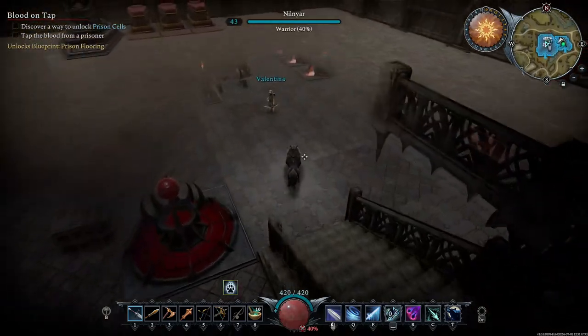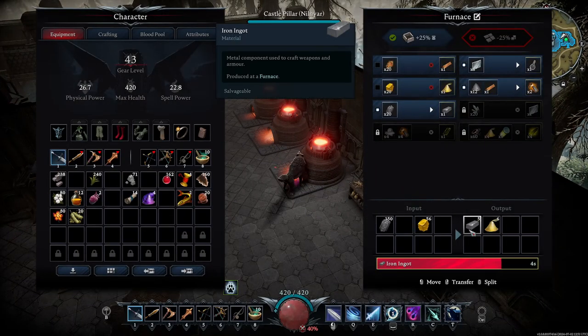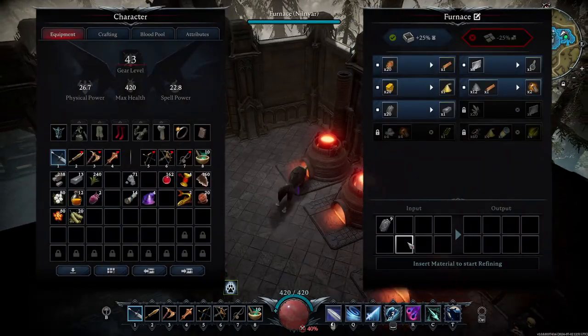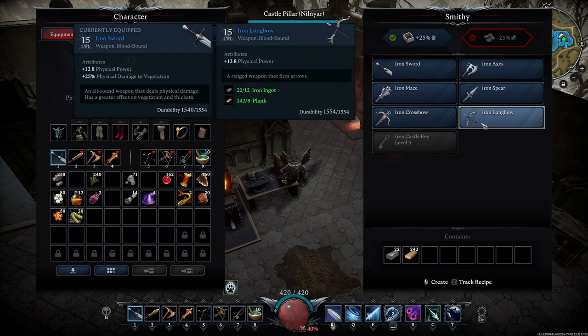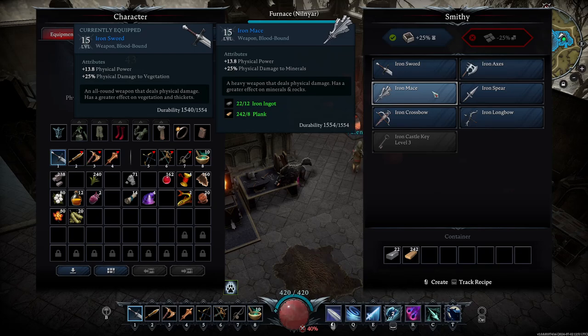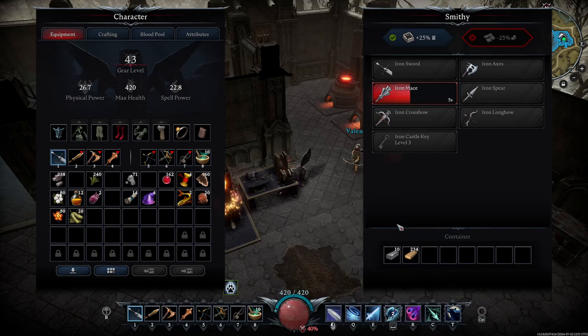Did I hit the right button? Okay, let's see where we're at. Okay, that should give us the ability to do more. Which way do I want to do first? If I do the mace, that might give me more ability for harvesting easier. So we're going to go ahead and do that. Okay, pop out our mace for that.